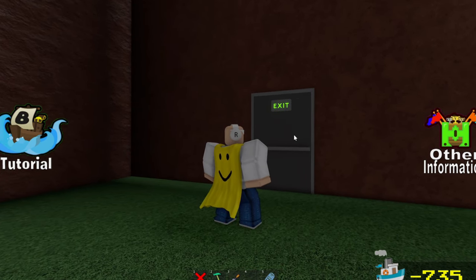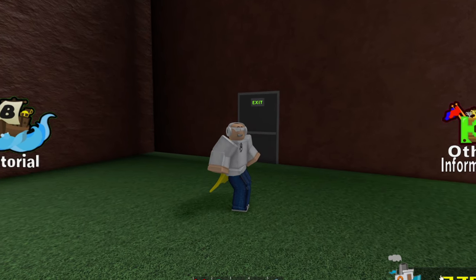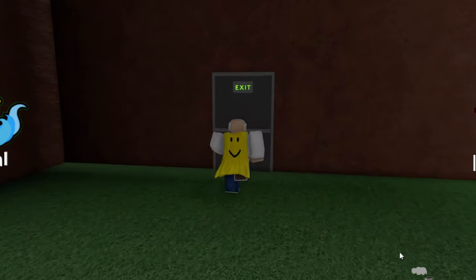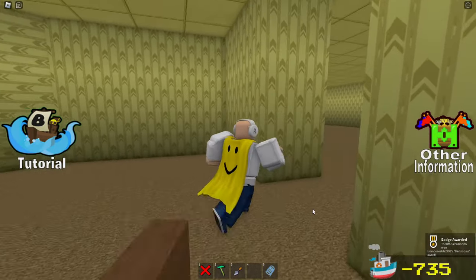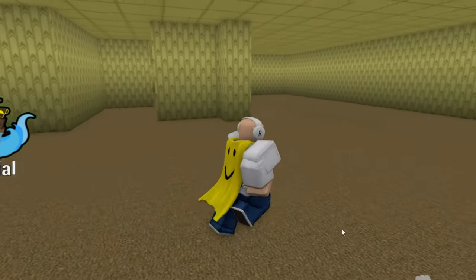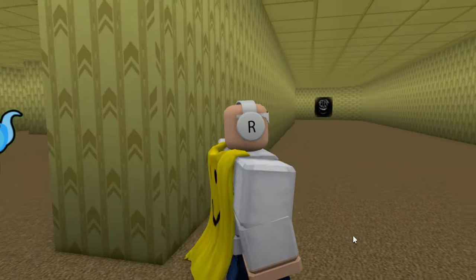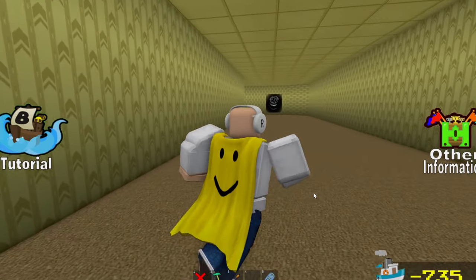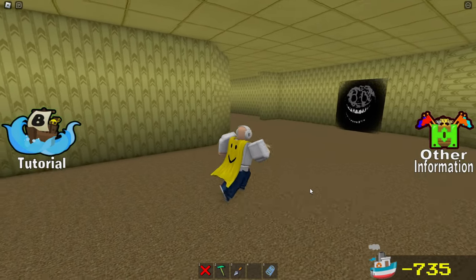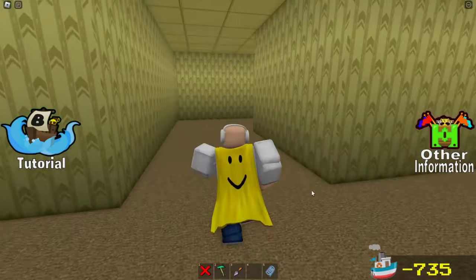Wait, before we go through the door — how do I have negative 735 gold? You know what, I'm going through the door. I made it into the backrooms! I was not expecting this whatsoever. Please don't hurt me — if I get close to that thing, is it just going to run at me? I'm assuming it is. I just have to be very careful. It's invisible from this side — that's kind of scary.